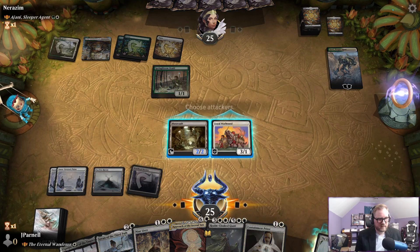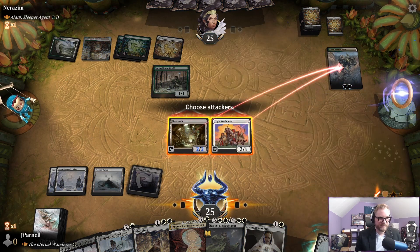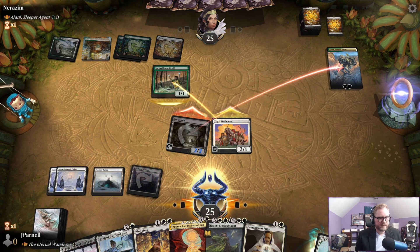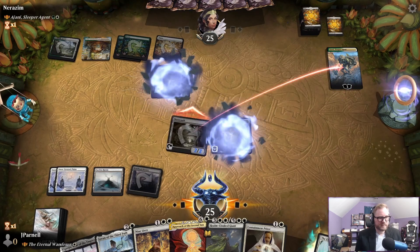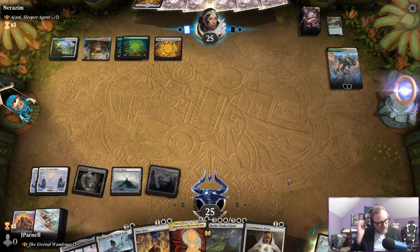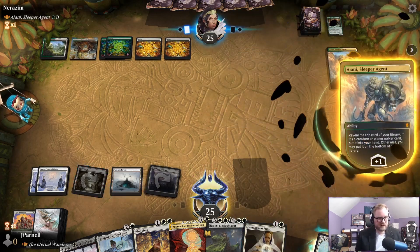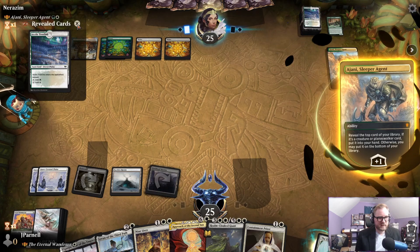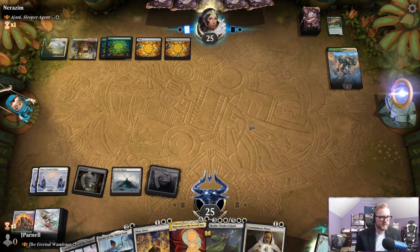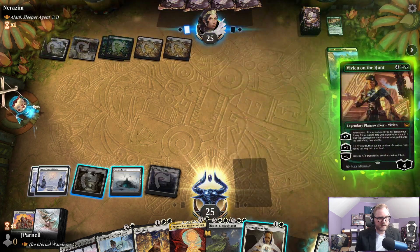Let's attack here, try to attack Johnny. Think they'll block that — no problem. We're going to play Containment Priest on their turn. If they find a creature, put it on the bottom. If they find a creature, we can play Eternal Wanderer and then it will be gone. No — they found a planeswalker. That's fine, this can make a token.